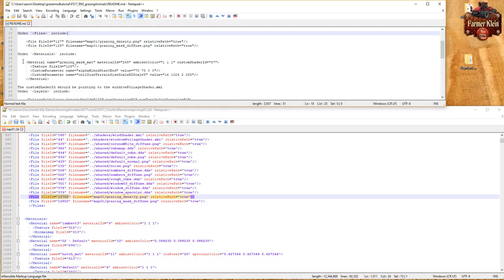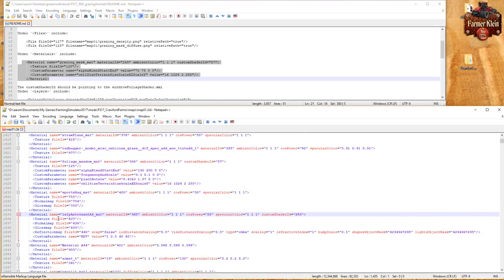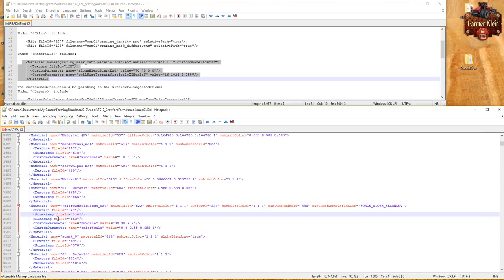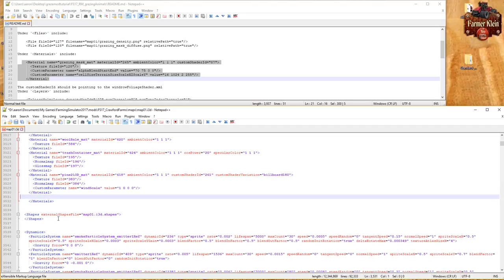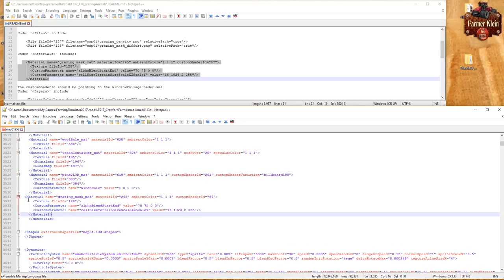Next we need to copy the material entry into our Materials section. We go into the Materials section, page down to the bottom - the i3d file is basically just a giant XML file. We want to go one line above the closing materials tag and paste that entry in. We have material and slash material - several of those entries. Even though it takes multiple lines, each one is just one entry, so we paste it in as another entry here.